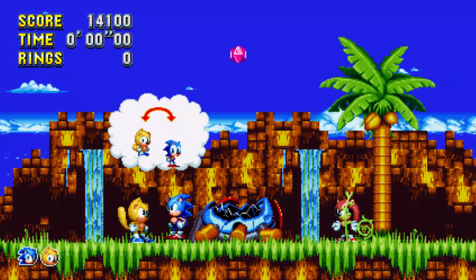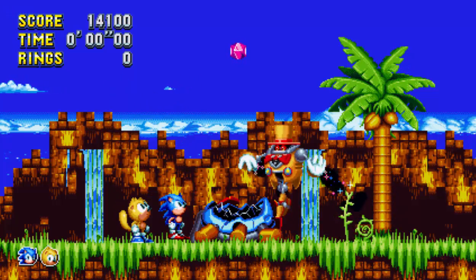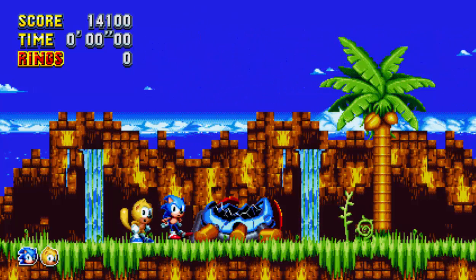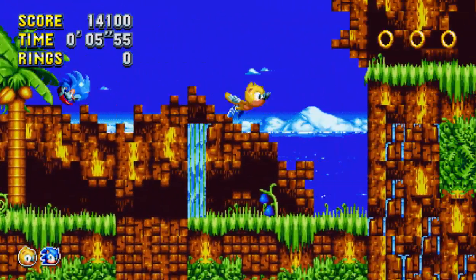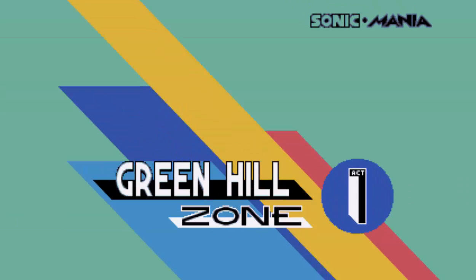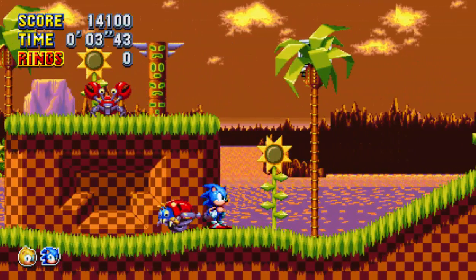Same ending as before — we don't fight a boss here; we instead unlock Mighty or Ray. I don't believe anything has been changed with Mighty's group. So we just fly up here and end the stage. Thanks for watching, guys! Tune in next time!